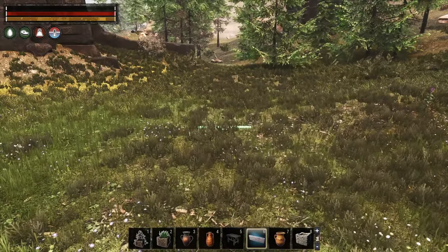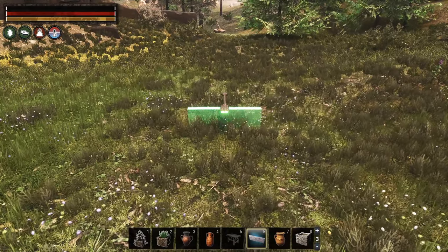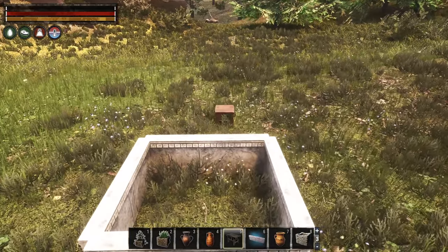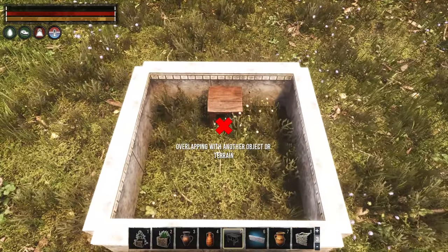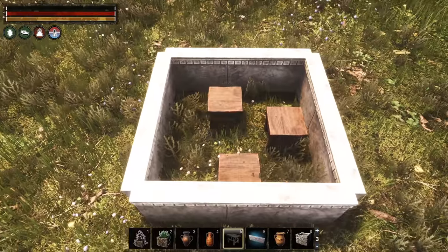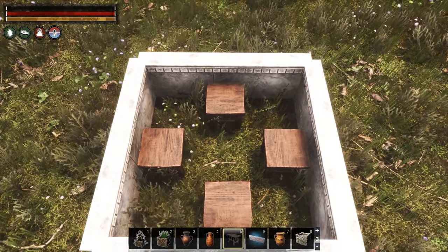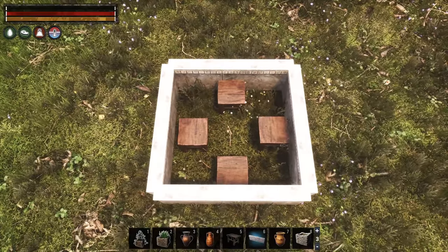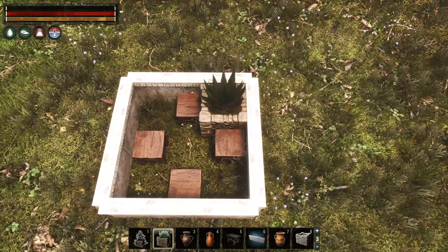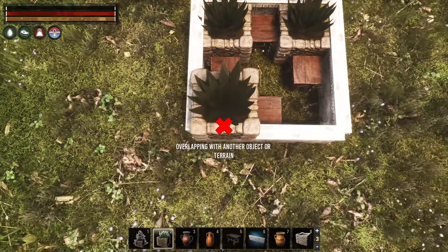When placing the fence foundations, the height will depend a bit on the location and a more even ground is preferred. In our case, we raise them seven steps. Once the first is placed, simply snap the other three to create a square. Now comes the tricky part: in order to use small stools in the free spaces where we want to place decorations, we need to place them before we place any planters. Once planters are in place, you won't be able to fit most placeables. It might be easier to place the corner planters and decorations first before placing the planter in the middle, as we occasionally had issues placing decorations afterwards when the middle planter was in place.